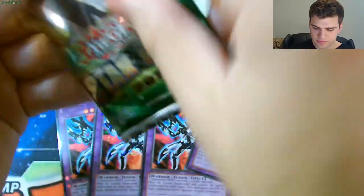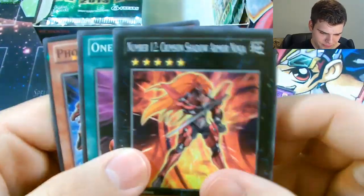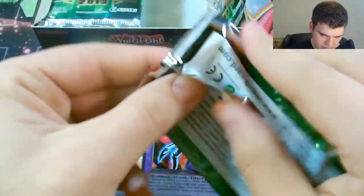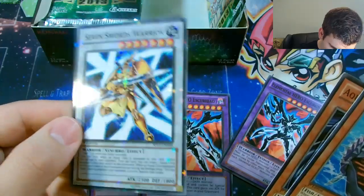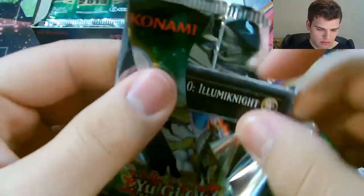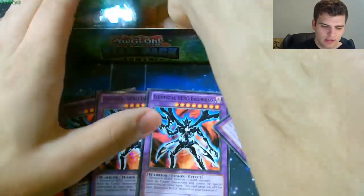Monster Slots, Achacha Archer. Number 12 Crimson Shadow Armor Ninja - it's pretty cool they remade him in there. Photon Cerberus for the Star Foil. Needle Sunfish, Aqua Armor Ninja, Seven Swords Warrior for the Star Foil - pretty cool. Number 10 Alumnite, Metal Morph, Dark Lawn.